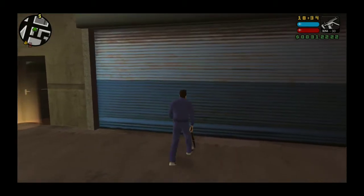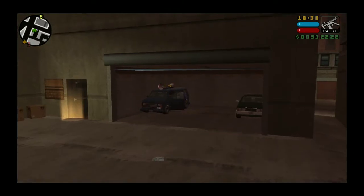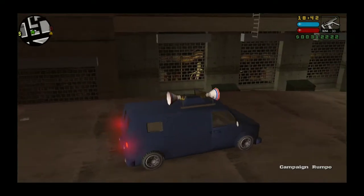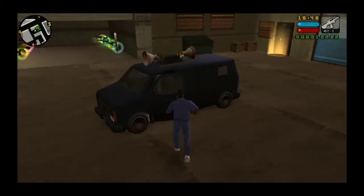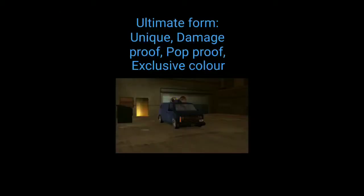And I will show you the bulletproof property. As you can see, bulletproof. I will now show you the ultimate form of this vehicle. This is one of its ultimate forms: unique, damage-proof, bulletproof, and exclusive colour.